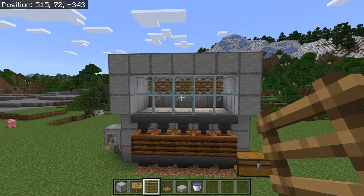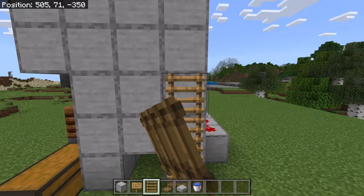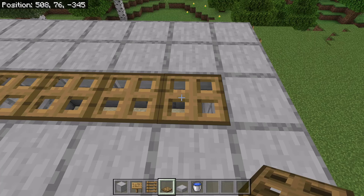The next step is to go to this side of the farm. Now place 6 ladders over here — those ladders will allow you to easily access the top of the farm. Then place 5 slabs over here. Then place a trapdoor at each of these spots. The trapdoors will allow you to easily replant the kelp if it ever breaks.